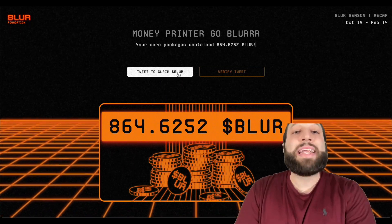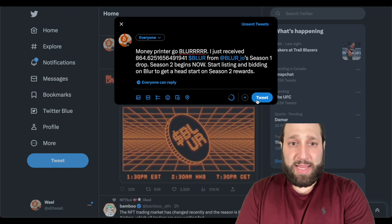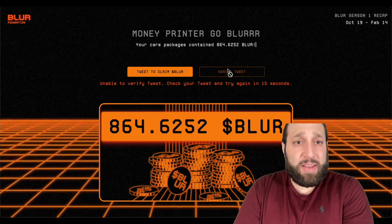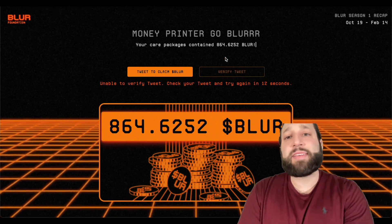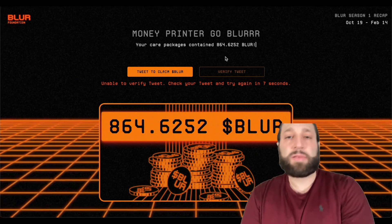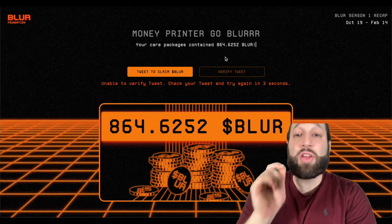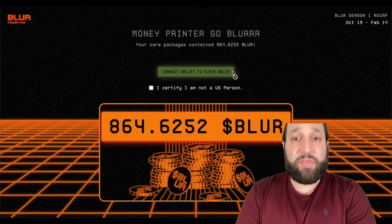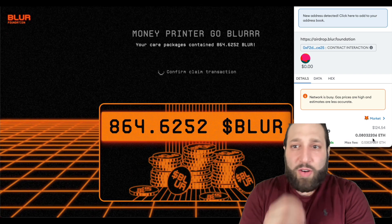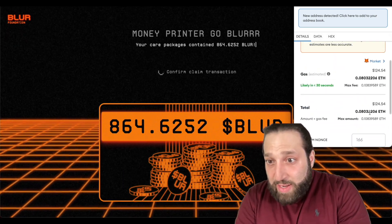So I need to tweet to claim Blur — that's honestly very stupid. I have multiple accounts but I might end up unable to verify. 'Verify tweet — check your tweet and try again in 13 seconds.' So you need to tweet to claim your Blur. I'm going to have to tweet a few times — verify tweet, connect wallet and claim Blur, confirm transaction.